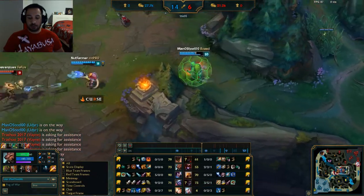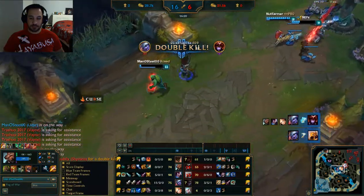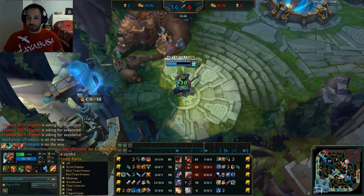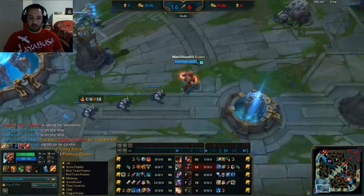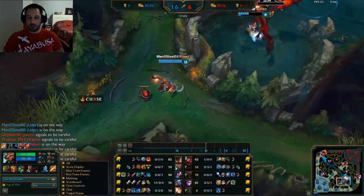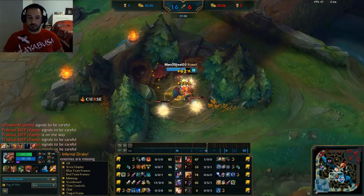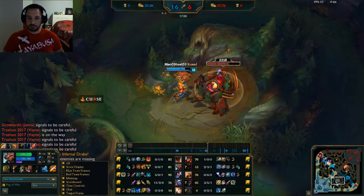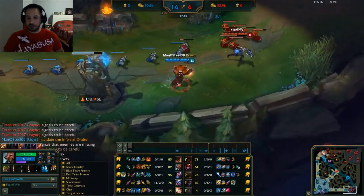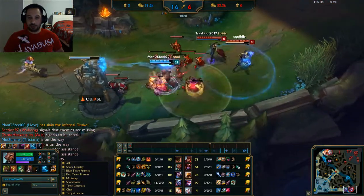We could have kept pushing but we preferred rotating on mid. We survive just barely but get the kill. I see the infernal drake so my team signals and Tristana sets up for it. I wait to get a little health, finish off my Trinity Force, and we go straight for that dragon — making sure Shyvana doesn't come and contest it. We smite the dragon down and get back to farming. At this point you don't have to worry about mana anymore once you get Trinity Force, because the extra mana from it and the mana regen as you level is excellent.